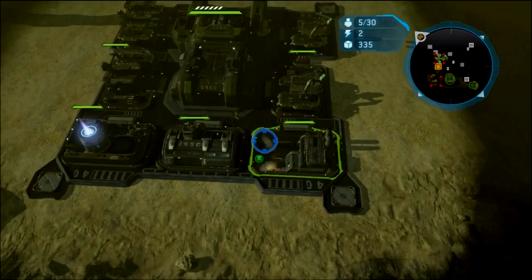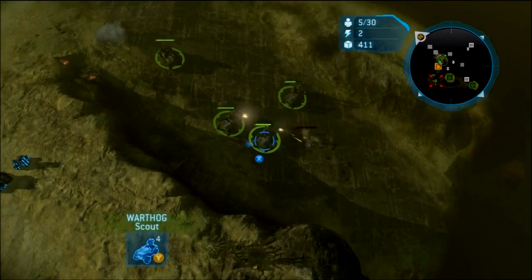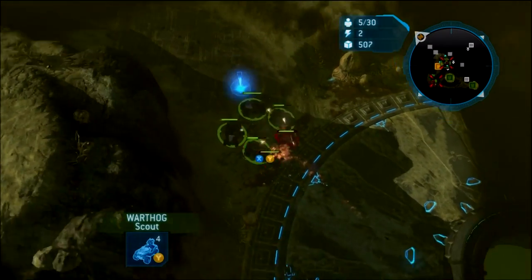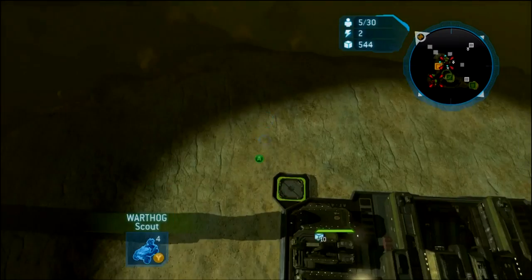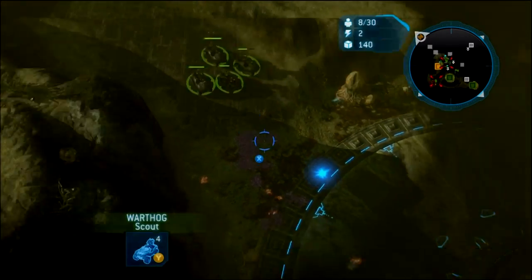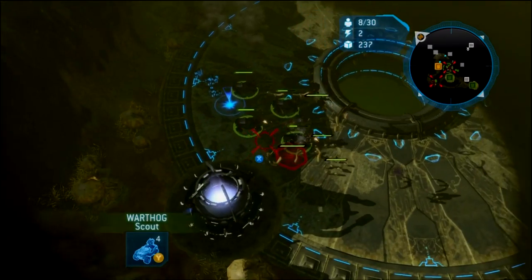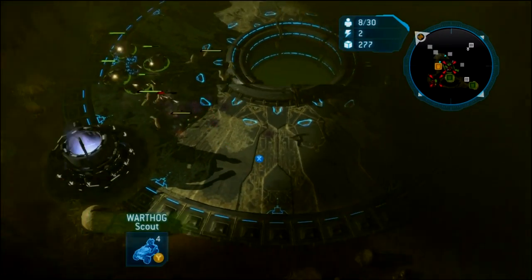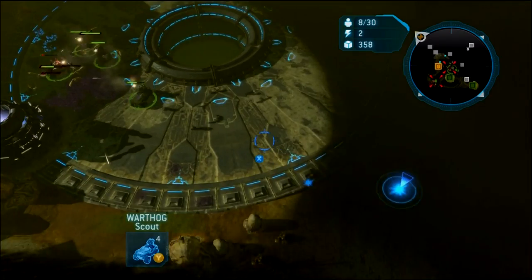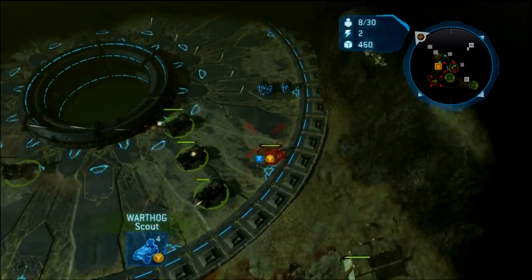He will not touch reactors if you do this. Do this against noobs and it's even better — they get totally shut down. In a high-level game, you will not catch me playing Cutter without going hogs on this map. You want to kill the slugs — not the swarm, the slugs, the little ground crawlers. Use your hogs to kill the slugs, because then your marines can walk into the center reactors. When you win the side reactor, you get an early tank.